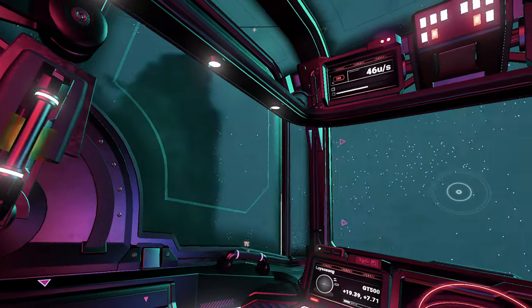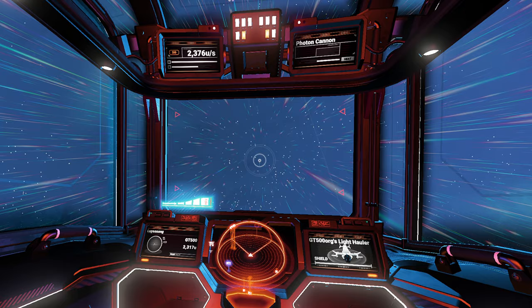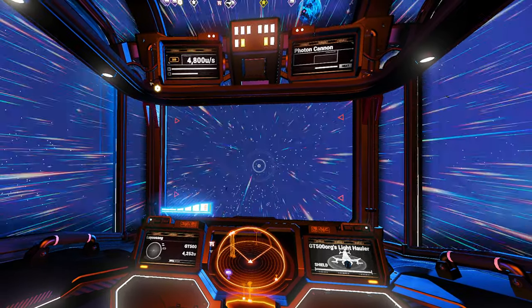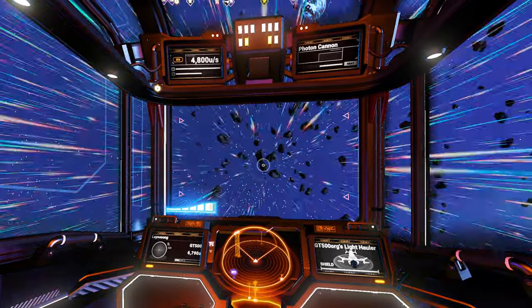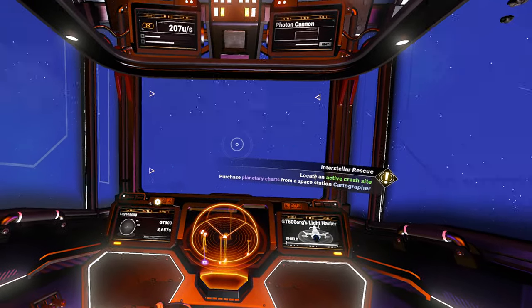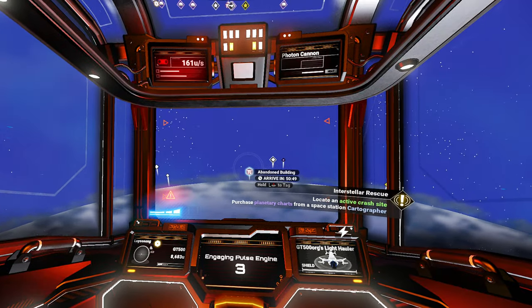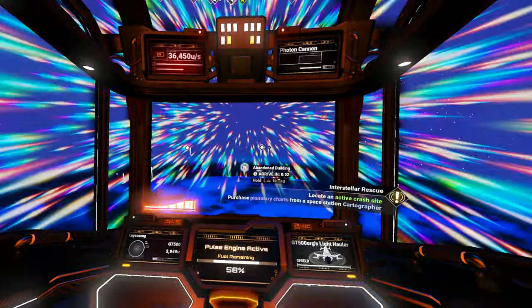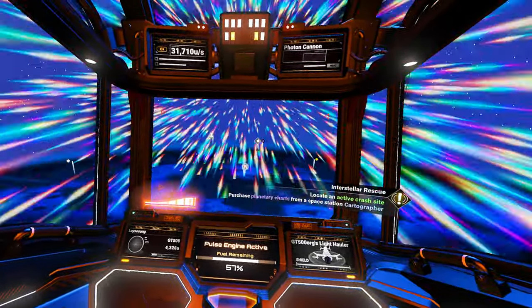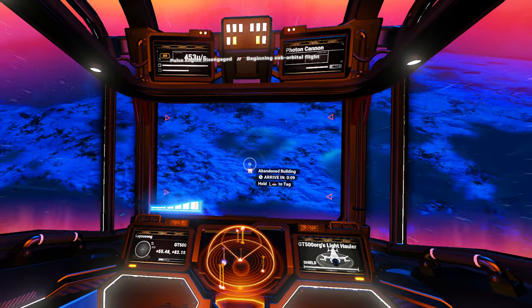Two hours? I have a cure for that - it's called the pulse engine. All I have to do is go into orbit, aim at our destination's icon, and hit the pulse engine, and we'll just skim the atmosphere until we get over it. Much faster way to get there.